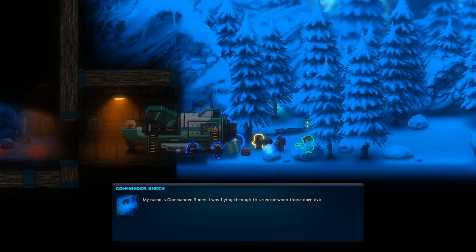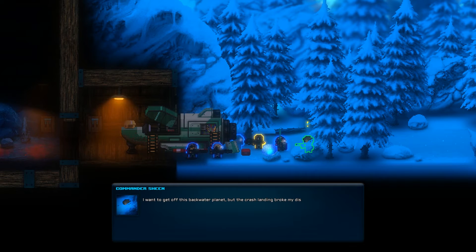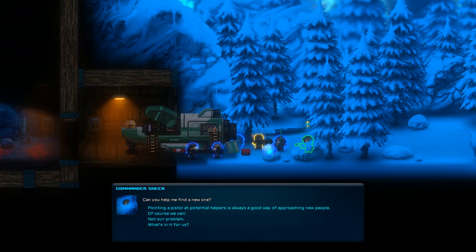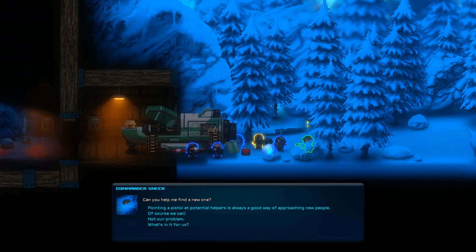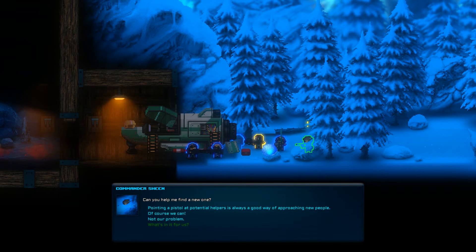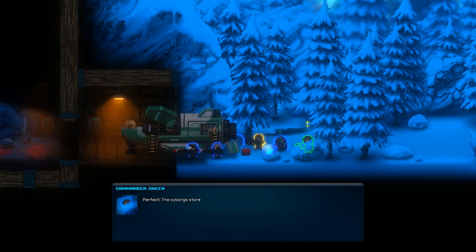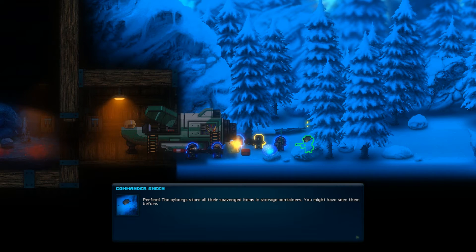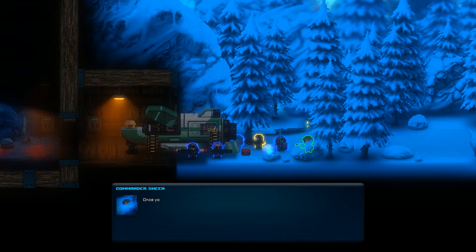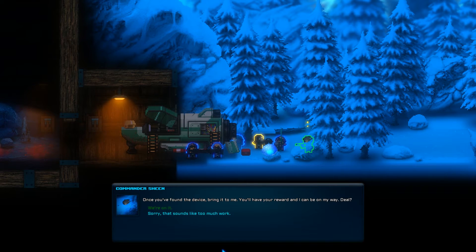My name is Commander Sheen, and I was flying through this sector when those darn cyborgs shot my ship down. I want to get off this backwater planet, but the crash and landing nearly broke my discombobulator. Can you help me find a new one? Pointing a pistol at potential helpers is always a good way of approaching new people. Of course we can — yeah, why not? We're on it!